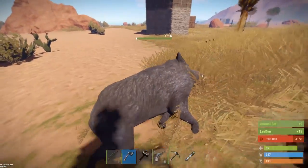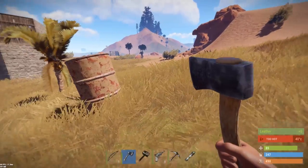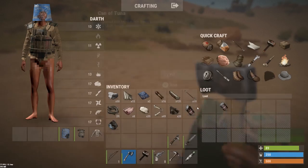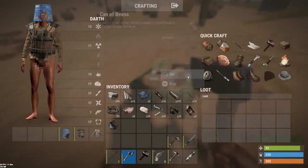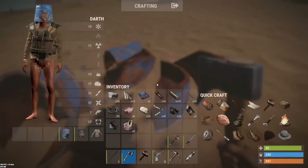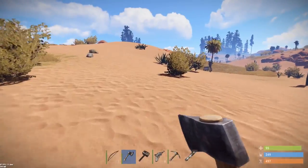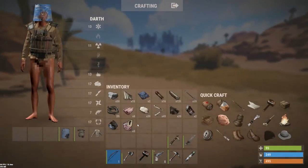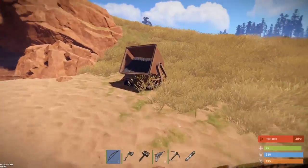There's a big base over there which worries me a little bit. I want the tuna can for the lamp - they're awesome. Oh, road sign! I don't want people to know I have a gun, so I'm gonna run around with a bow. Hopefully if I engage someone they'll think I've just got a bow, run up close, and then bang.